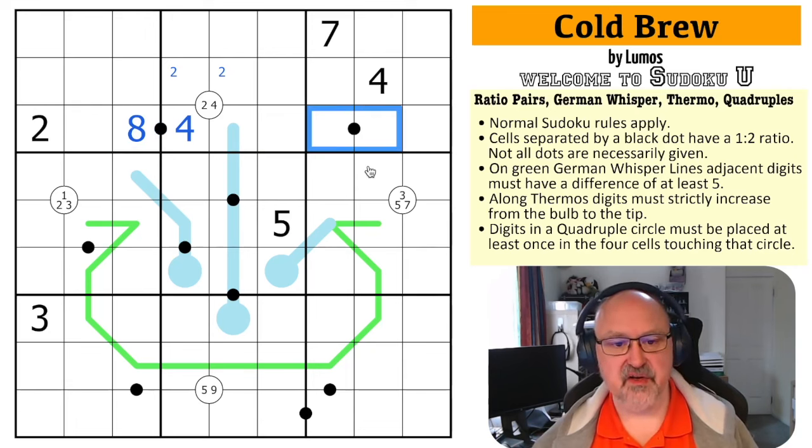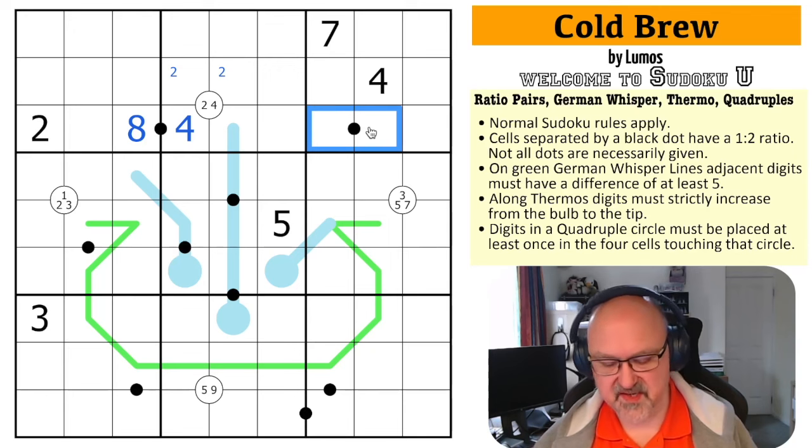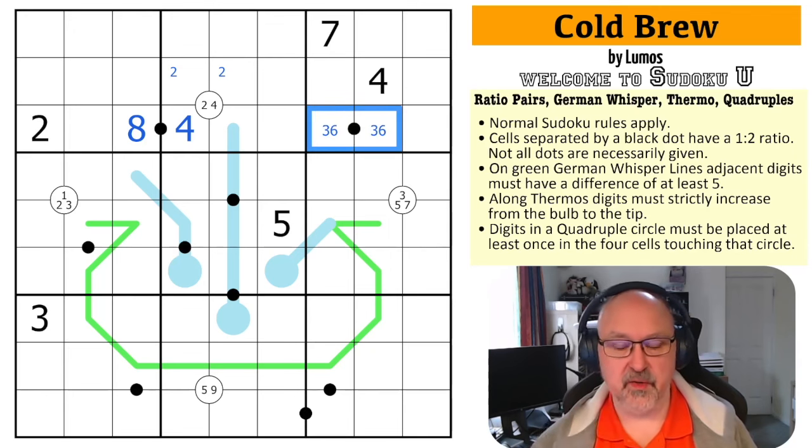This cell now can't contain two, four, or eight. So it can't be one-two, can't be two-four, can't be four-eight. So it must be three-six. Any other possible pair doesn't work — you have one-two, two-four, three-six, four-eight, and after that you hit five-ten, which starts hitting problems with a normal Sudoku grid.